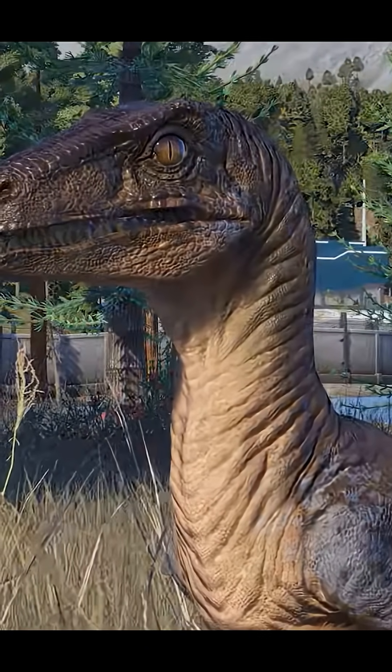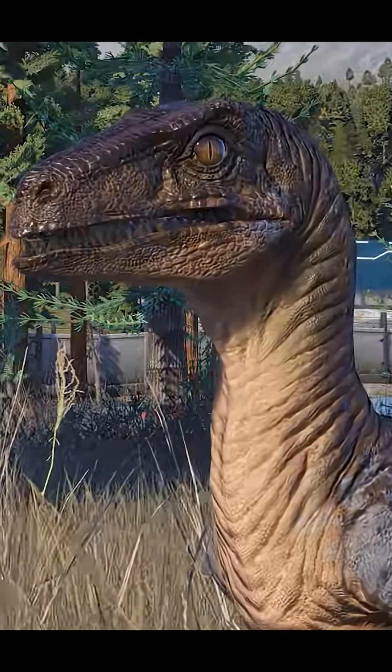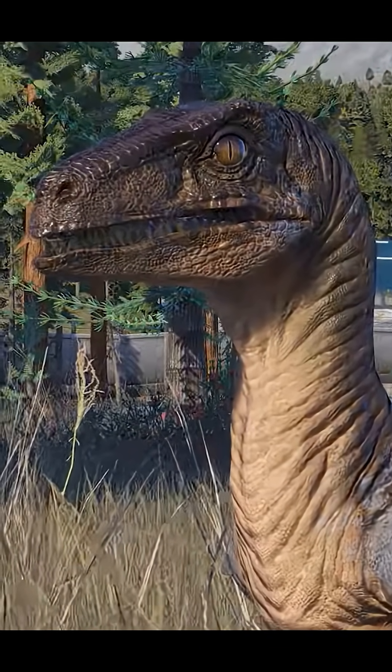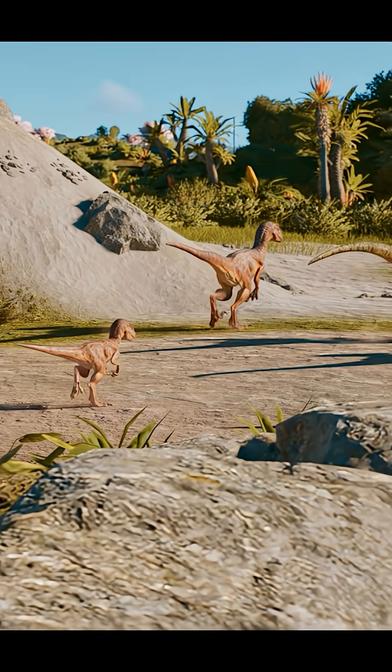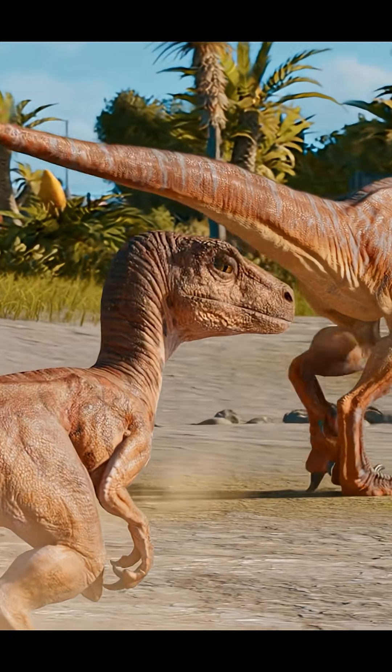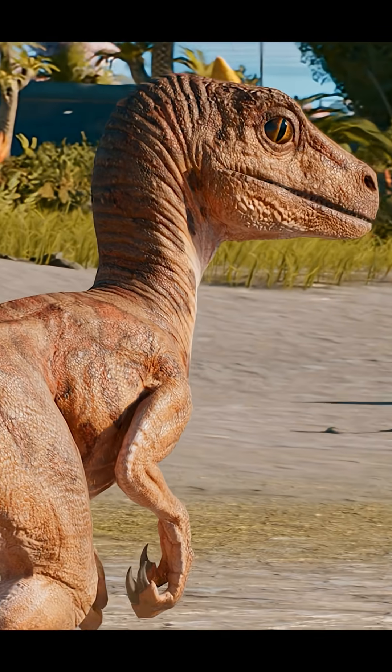Considering the heavy stylization of the Jurassic World raptors, and the translation of that design into the style of Jurassic World Evolution, their juveniles would have to be different by default. These guys use the rules of baby proportions rather well — they are slightly softer, big-eyed, big-headed versions of the adult.